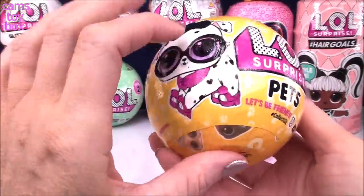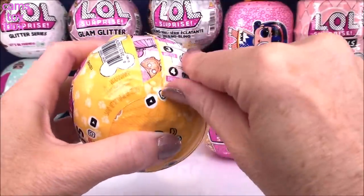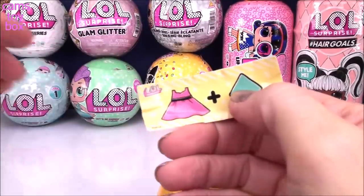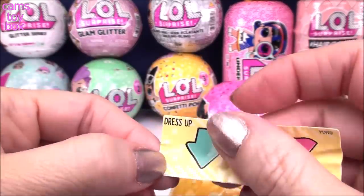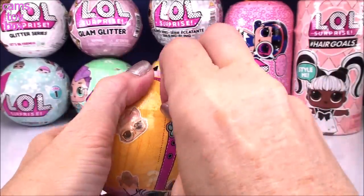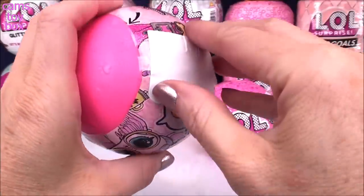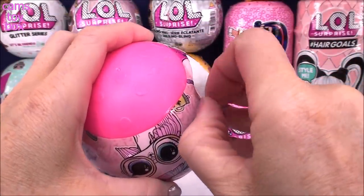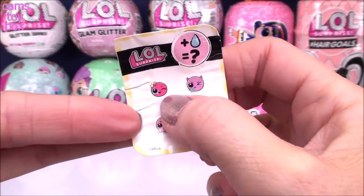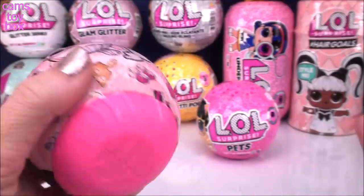This one is series 3, wave 2, and we've got seven different surprises to open. We have our secret message first — a dress and an up arrow, which stands for dress up. Under our next layer is our collectible sticker and it looks like we got a pink ball today. In this series there are five different activities our pet can do: change color, spit, tinkle, cry, or the mystery activity which is blow the water out of their ears.